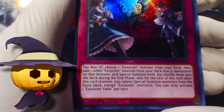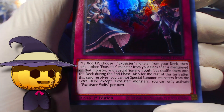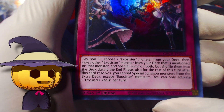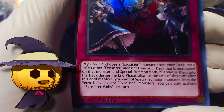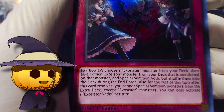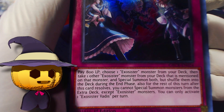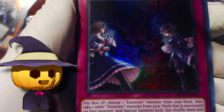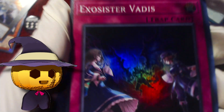What does Exosister Vadis do? Pay 800 life points, choose one Exosister monster from your deck, then take one other Exosister monster from your deck that is mentioned on that monster and Special Summon both — but shuffle them into the deck during the End Phase. Also for the rest of the turn after this resolves, you cannot Special Summon monsters from the Extra Deck except Exosisters. So assuming you can use this to summon the one that can banish, you can summon that on your opponent's turn and banish something — that's how you get that off.